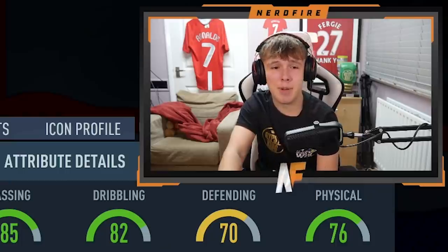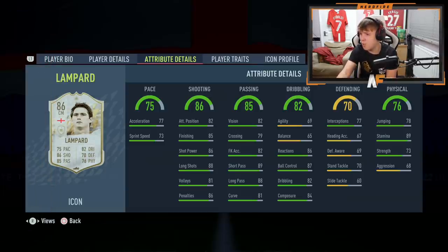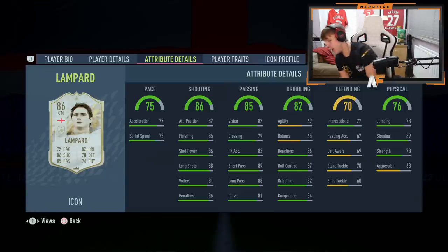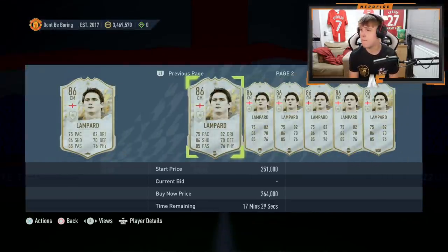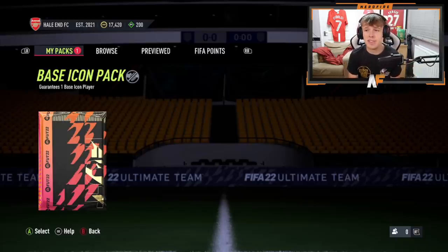It's Lampard - it's actually Frank Lampard! Oh no, what am I ever going to use Frank Lampard for? Frank Lampard is the first icon pack of the year. The SBC cost way more than Lampard's price of around 160k. That was absolutely awful.